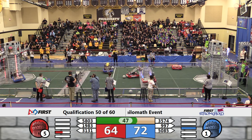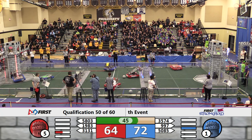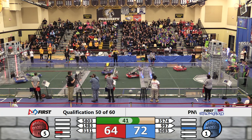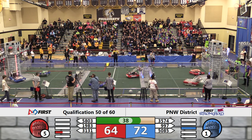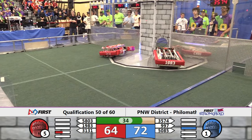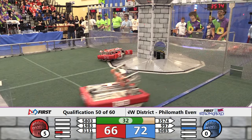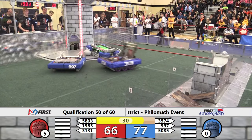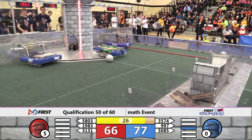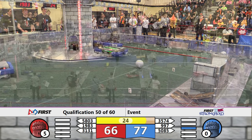Blue Alliance has now breached their outer works as well and each alliance will take home a ranking point. 58-03 looks like they might be stuck on the Sally Port. 1983 gonna grab a boulder, move right on past their alliance partners and drop that in the low goal. Meanwhile 31-31 the Gladiators doing their best to contribute — they are parked near the batter and looks like they're gonna wait for that final buzzer and see if they can add five points for being supported by the tower.